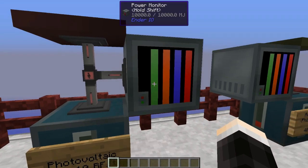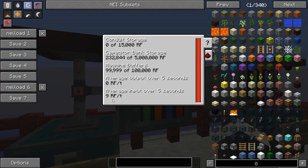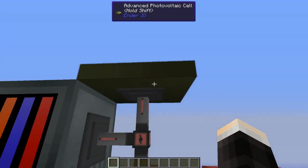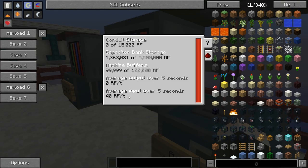If we set the time to midday you can see that the power generation will quickly increase to 10 RF per tick. Very cool. Now we're filling this capacitor bank up. Looking at the advanced photovoltaic cell, we're producing 40 RF per tick.